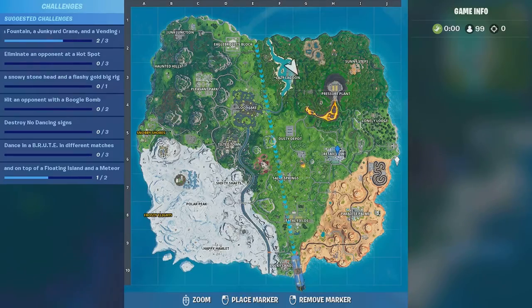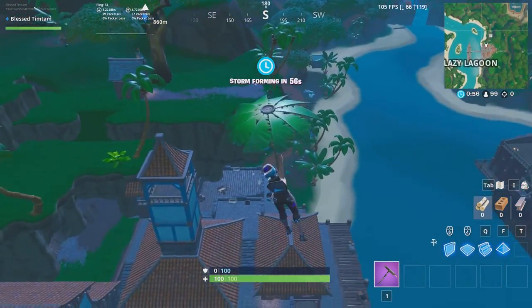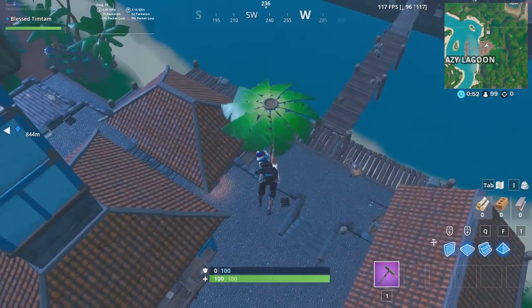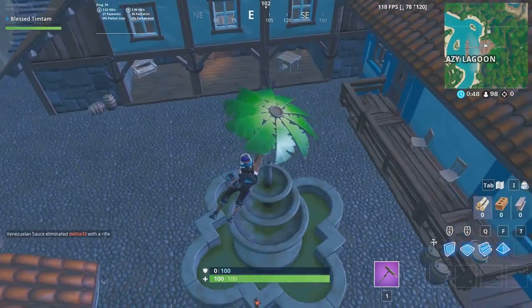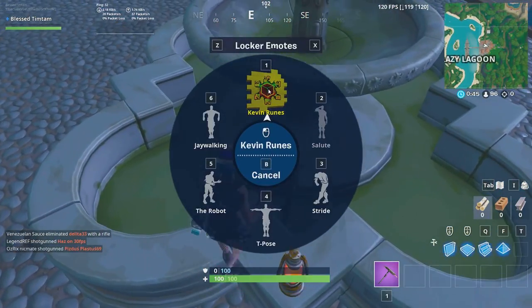Originally when the challenges first came out, Mega Mall was there instead of Retail Row, and there was a nice big fountain in the middle of it. But since then it's been changed to Retail Row and the fountain was no longer there. But there's actually a fountain here in Lazy Lagoon, and if you spray paint it once everything loads in...